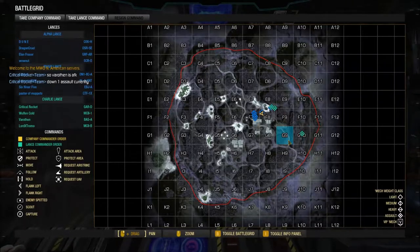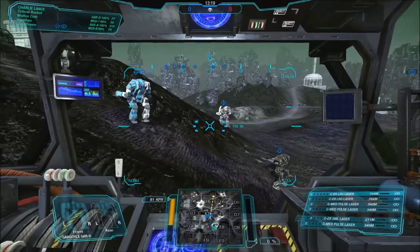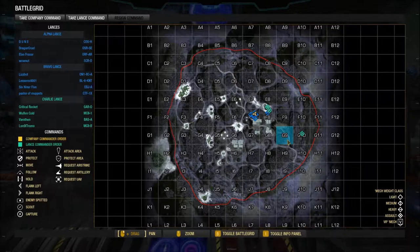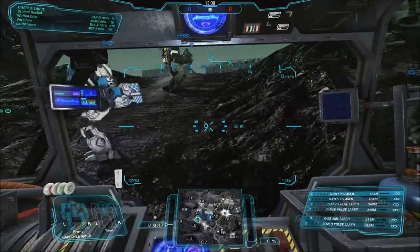It's not built specifically for any particular role on the field. It does have a targeting computer, which in tabletop terms allowed the pilot certain advantages. Targeting computers in MechWarrior Online just act as a big buff — it's like a buff in a box. The bigger the box you pick, the bigger the buffs you get.